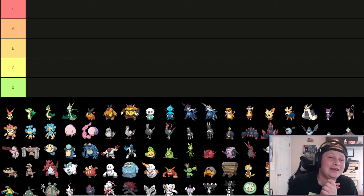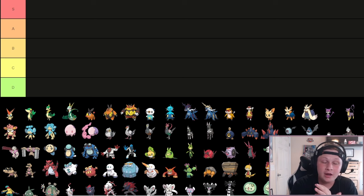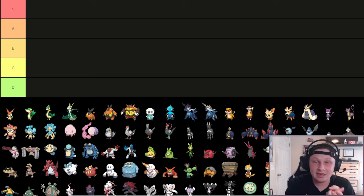Hey guys, OG Albina here, bringing you guys to yet another Draft League tier list. Today we're going to be looking at the Unova Region, Generation 5, ranking the Pokemon and how well they do in Draft League, their value for their relative price point, as well as keeping into account their entire history, whether it be Gen 6, 7, 8, or 9, or including that dex.